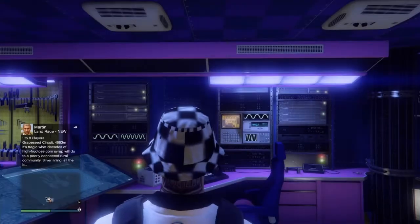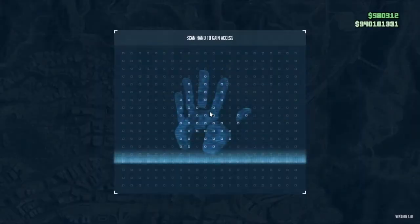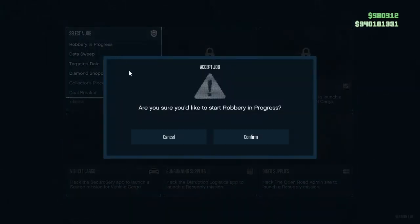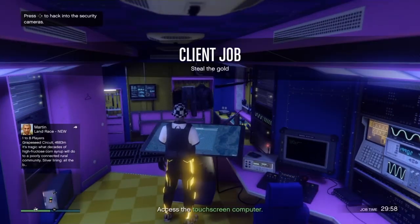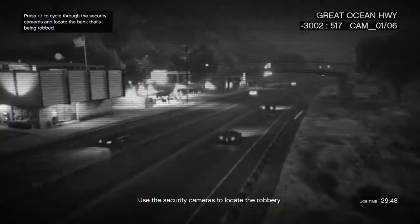So the first step is you want to get out your Terrorbyte and then simply go inside. Once you have gone inside, you want to access the touchscreen computer, make your way over to Client Jobs, and just start up Robbery in Progress. Once you've done that, you just want to hack into the security camera and then find the bank that is being robbed.